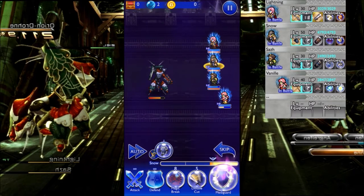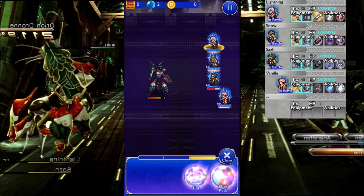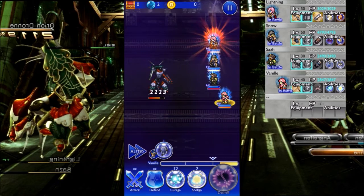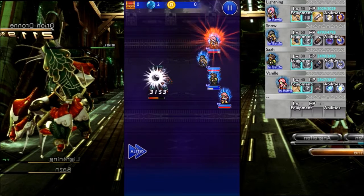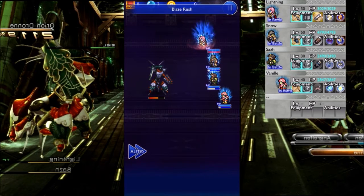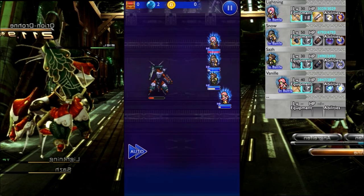I'm pretty excited about this. So Blaze Rush — this will be pretty awesome. See how much damage it does. Might as well Kiraga. I think Snow's gonna be first. 3k, 3k. You have to remember Lightning's like level 30 and Snow's level 50, so quite considerably more damage than Snow. Snow, you should be ashamed of yourself.